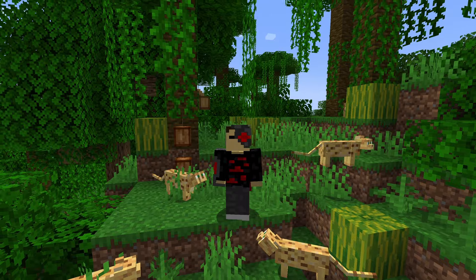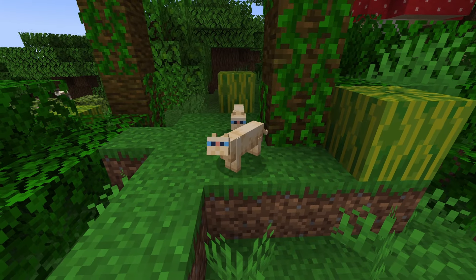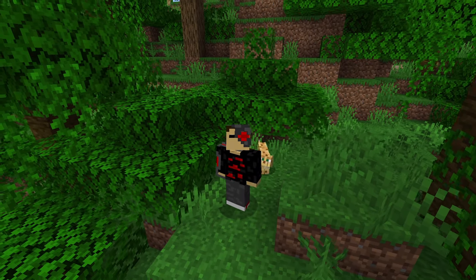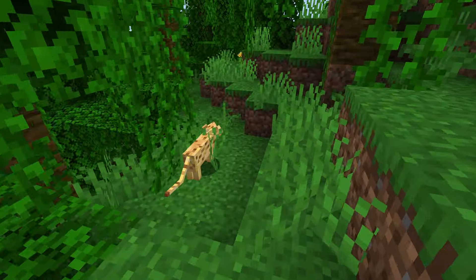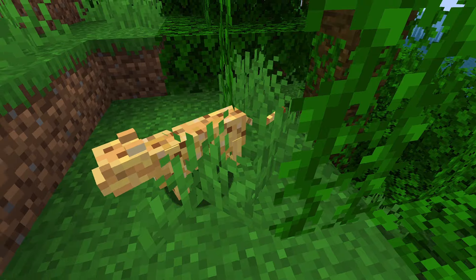Ocelots — this is what cats used to be like before they added the village cats we all know today. Nowadays you can't even tame an ocelot into a cat, so they don't serve much purpose. They're kind of just there when you explore the jungle and they're pretty much useless. Bad tier.